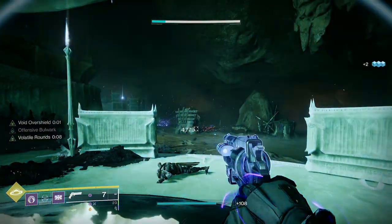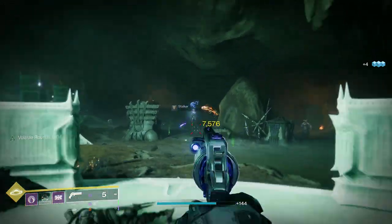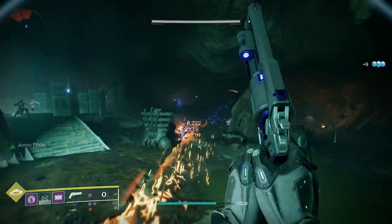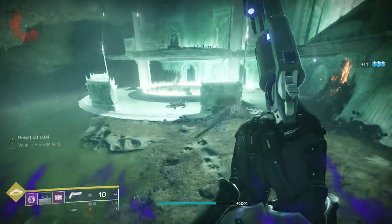Because I've got a Void subclass, it turns the Fatebringer — and you can see there just underneath my Superbar — it changes the Fatebringer to a Void weapon, meaning if I can activate Volatile Rounds, my Fatebringer now will become an ad-clearing monster.